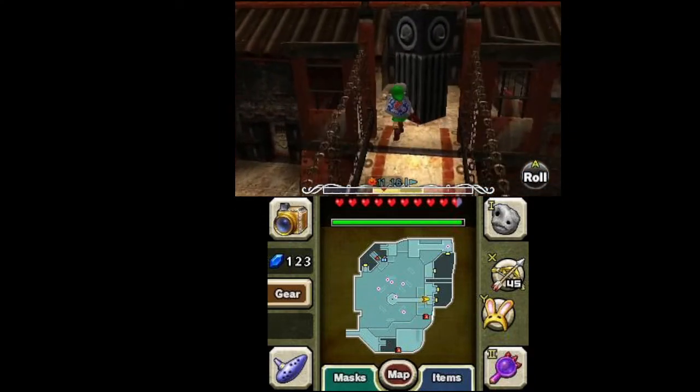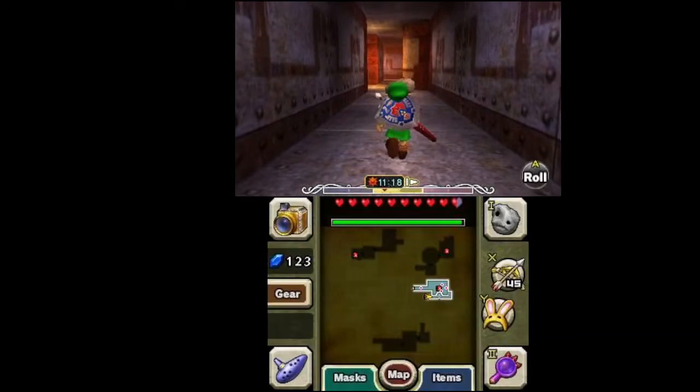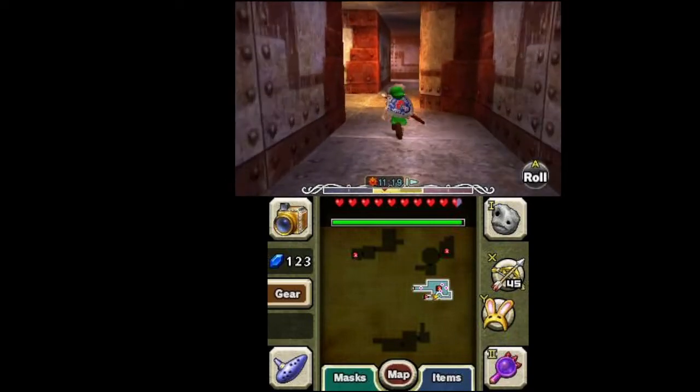Unfortunately, you can't dash with the Bunny Hood or roll with the Goron without getting spotted. You'll have to equip one mask at a time. But we want to go into this room, and we have a cutscene.